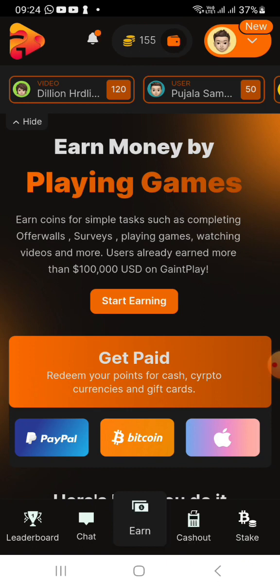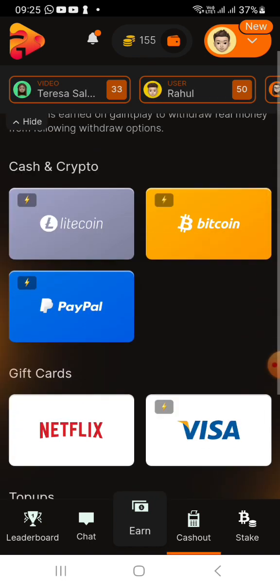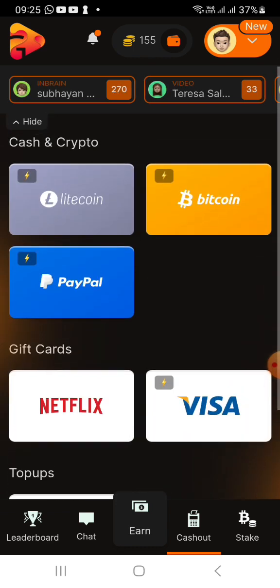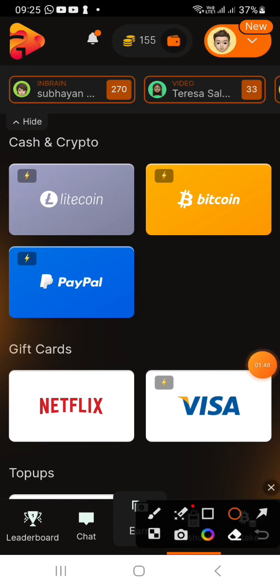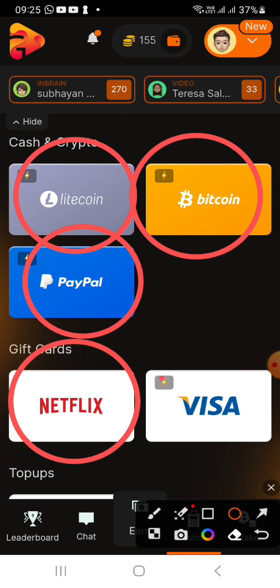Complete a task and earn coins. You can earn through valuable payout methods — Bitcoin, PayPal, gift cards. You can do a top-up, reload, or use site tickets and current account options.